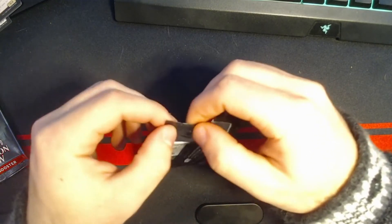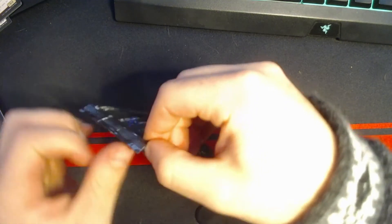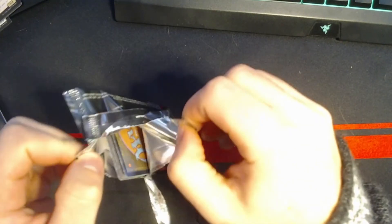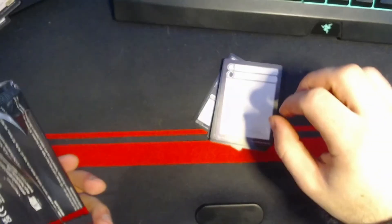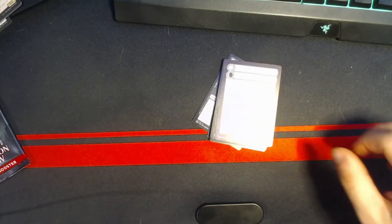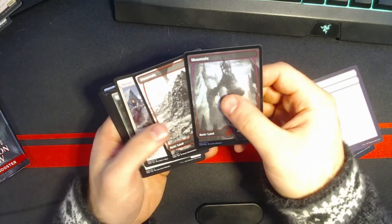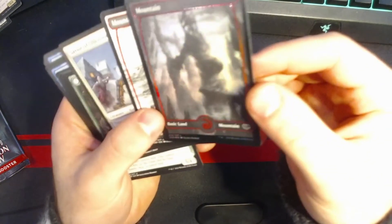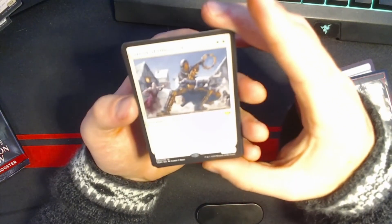I'm struggling with this pack. I hate opening packs like that — it just feels dangerous. Okay, let's see. Ooh, foil Mountain. And a non-foil Mountain. And we got a mythic here — Savior of Ollenbach.